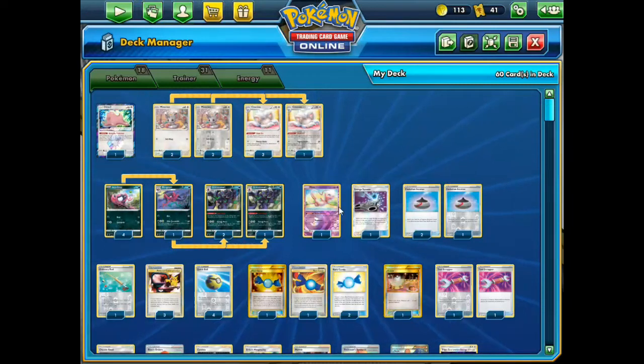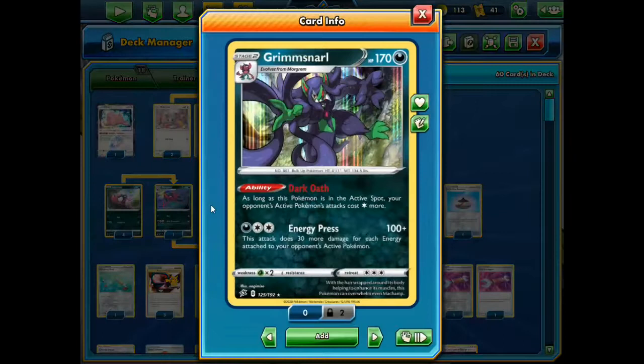Yo, what's poppin' everybody? This is Zabrofine4. So I know I said I was going to show you guys a Bolt Hunt Tabu Koko V deck next after Ninetales, but I really don't want to show that deck without having any Zerora GXs. That card is just necessary in that deck, giving you that free retreat and everything. So instead, I'm going to show you guys this guy right here, this Grimmsnarl.